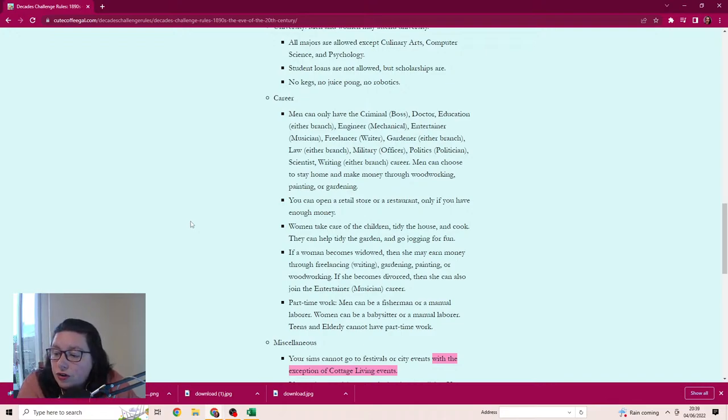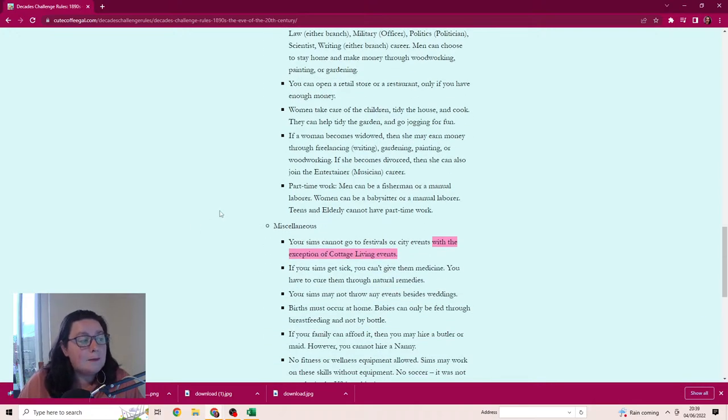If a woman becomes widowed she may earn money through freelancing, writing, gardening, painting, or woodworking. If divorced she can join the entertainment or musician career. Part-time work: men can be fishermen or manual laborers; women can be babysitters or manual laborers. Teens and elderly cannot have part-time work.